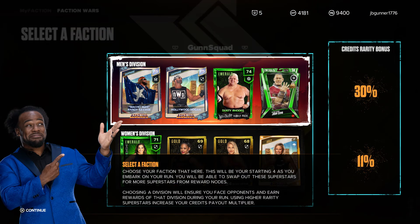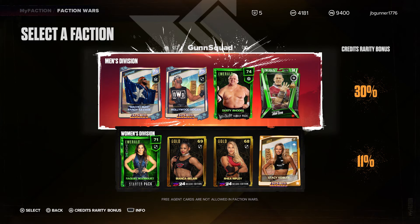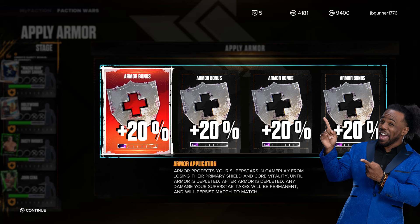Select a faction — choose your faction here. This will be your starting four as you embark on your run. You'll be able to swap out these superstars for more superstars from award nodes. Choosing a division will ensure you face opponents and earn rewards of that division during your run. Using higher rarity superstars increases your credits payout multiplier. Armor application — armor protects your superstars in gameplay from losing primary shield and core viability until armor is depleted.